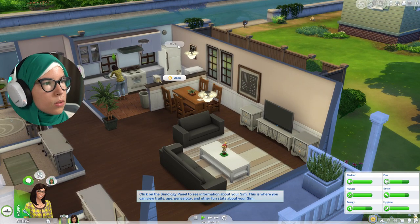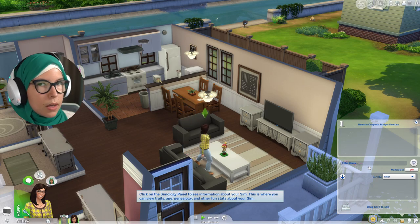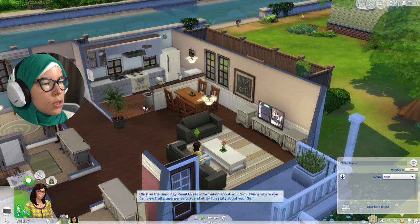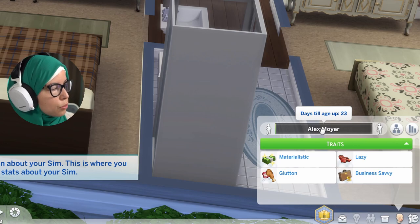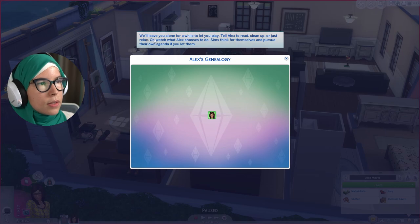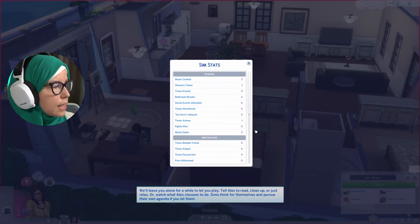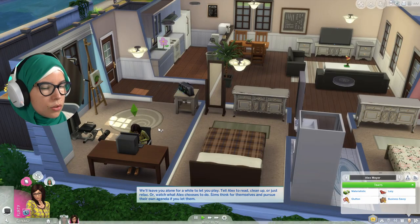You can open the fridge and click and drag food into it for leftovers. In the Simology panel you can see Alex's traits and her age — mouse over it to see days until age up and when she'll reach the next life stage. You can also see genealogy — if she were married or had parents, they'd appear here as a full family tree. There are also fun stats, though honestly I've never used that section — it's just for funsies.